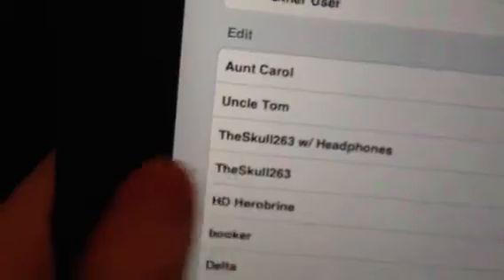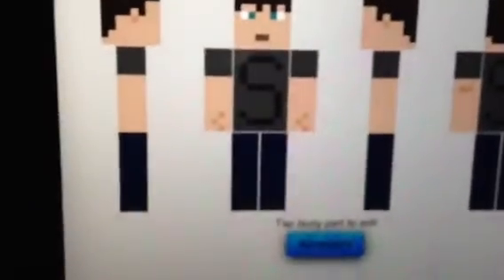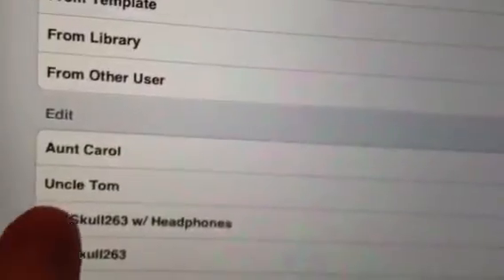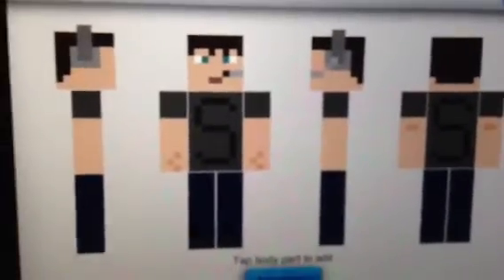Next, we have HD Herobrine, which is the HD Steve except with just white eyes. Next, we have me, which is what my new skin is — without headphones and a microphone. Now you've got me with headphones and a microphone. And then we've got my Uncle Tom — doesn't quite look exactly like that cause it's flat, not 3D.